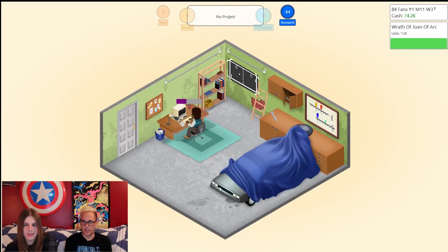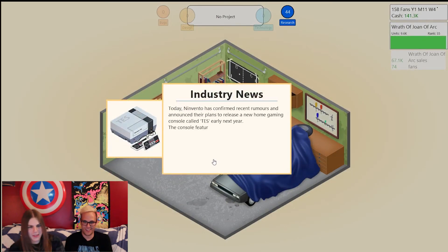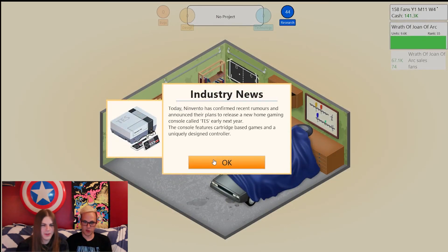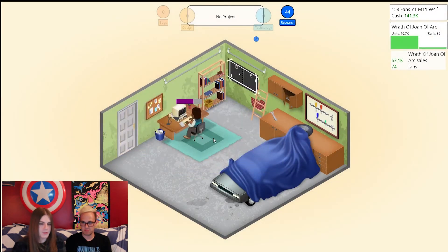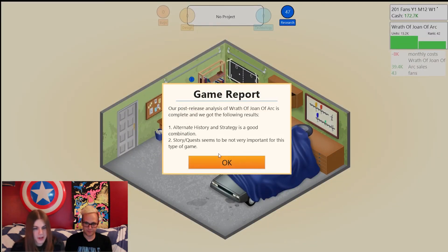Look at those unit sales for Wrath of Joan of Arc. Ninvento — they're going to put out the TES, it has a controller. A game system with a controller — unbelievable, revolutionary! Alternative history and strategy is good, and story quests seem not important — we hit all those points.